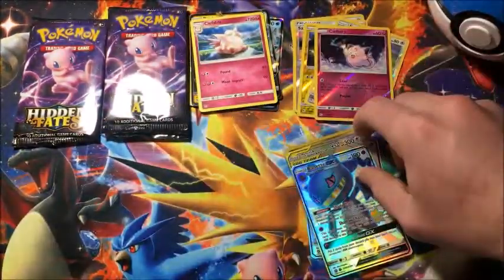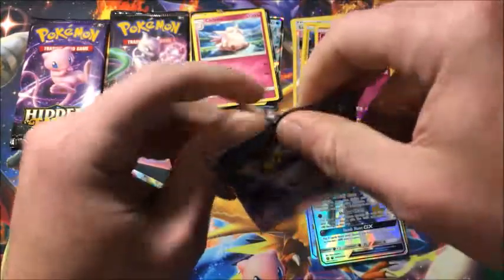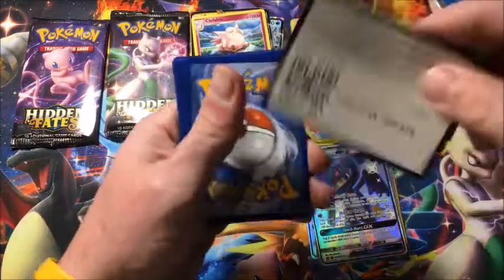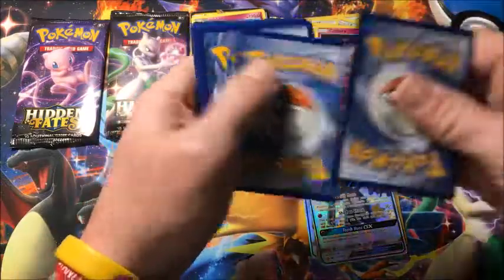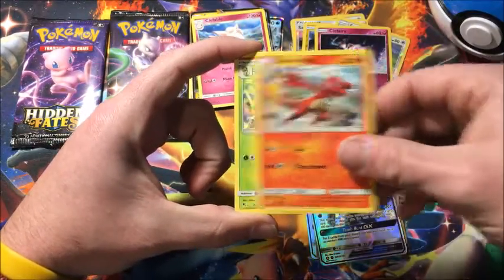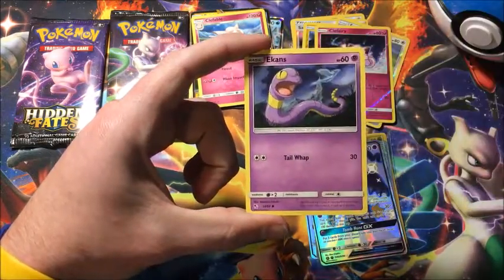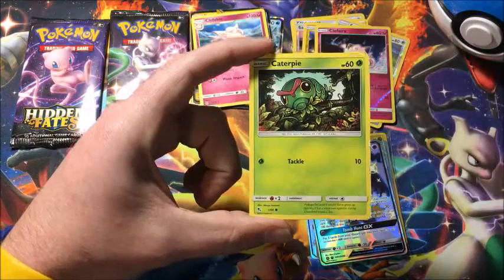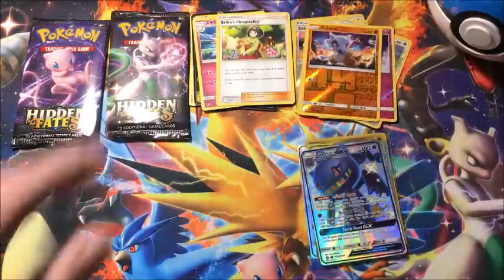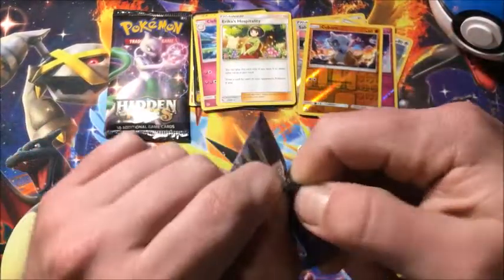Actually, all the pulls so far are starting to haunt me — every time I open Hidden Fates these seem to be the only ones I get. Pack nine: Fire to start, Charmeleon, Metapod, Jynx, Jigglypuff, Koffing, Staryou, Ekans — totally missed that one — Caterpie, reverse Cubone, and the rare is a non-holographic Erika's Hospitality. Two packs left — we'll go with Mew and finish off with Mewtwo.